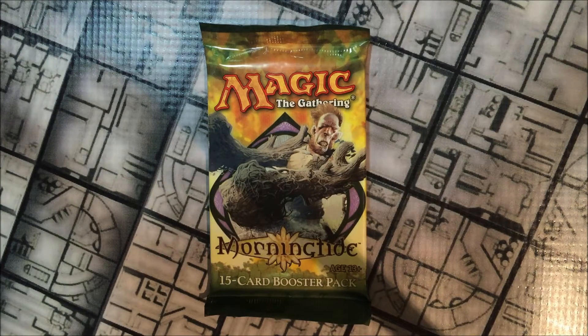Morningtide was the second part of the Lorwyn block, released in February 2008. It introduced new abilities such as Prowl, Kinship, and Reinforce. Although there were lots of great rares within the set such as Bitter Blossom, Idyllic Tutor, and Mutavault, we'll be hoping for a Vendilion Clique in this pack.